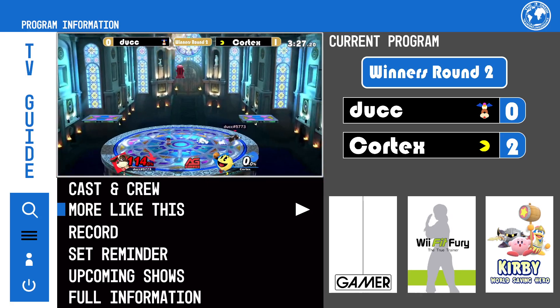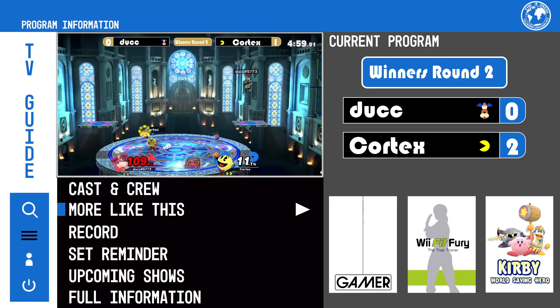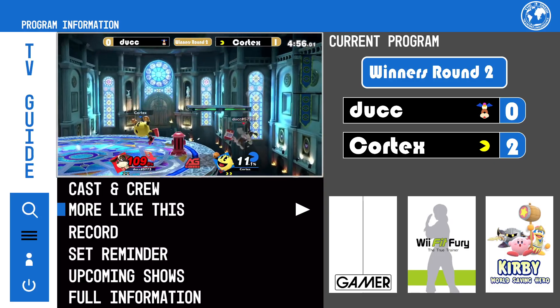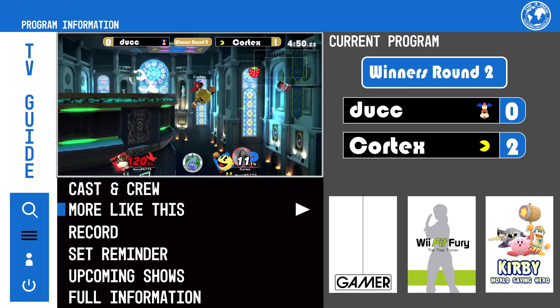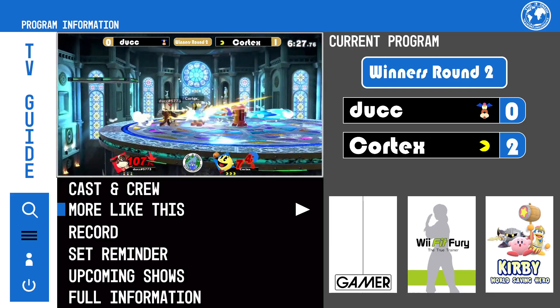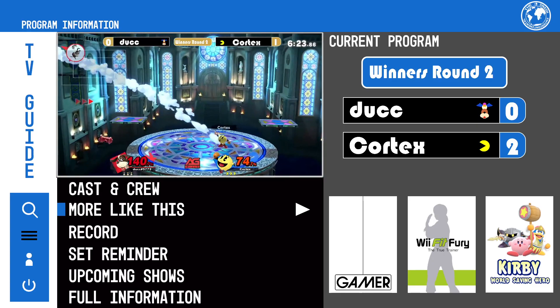A unique way to start out the match after you die. I wouldn't have expected that if I was Duck either. It's hard playing against Pac-Man, man, because they always do crazy stuff. You're just like, I guess I just got hit by him throwing a bunch of stuff and sliding on the ground with his side B. The character's funny.